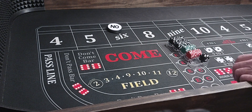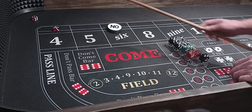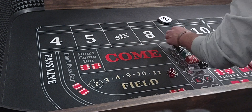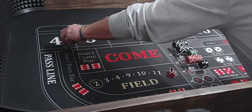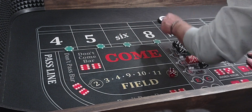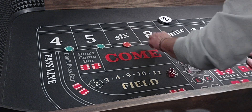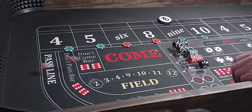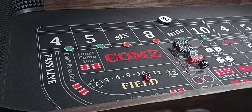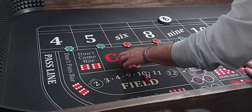Coming out. Five-four-nine — give it the light side another shot at it. Get a good one this time. Let's go, Randy. Five-four-nine, frontline winner — won $35. We'll wrap it.